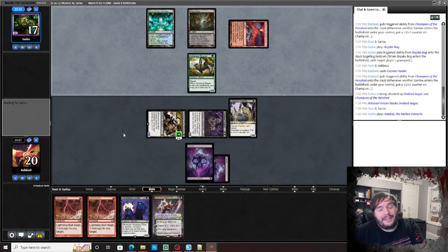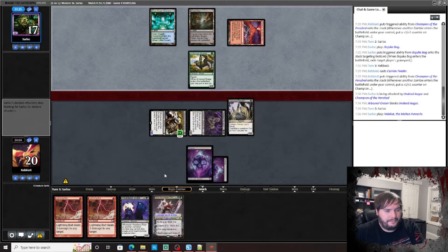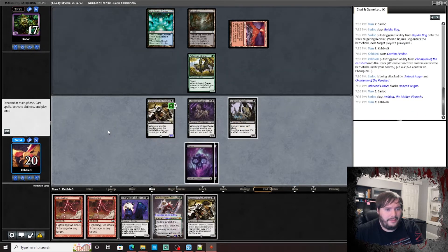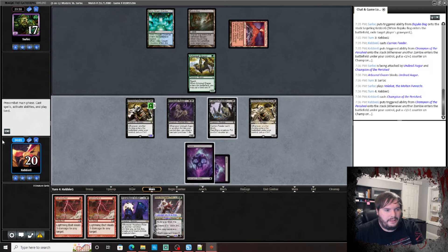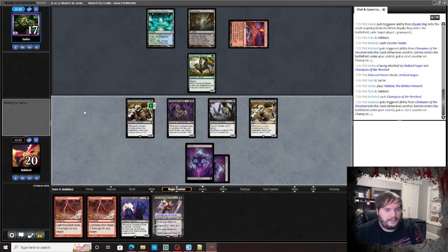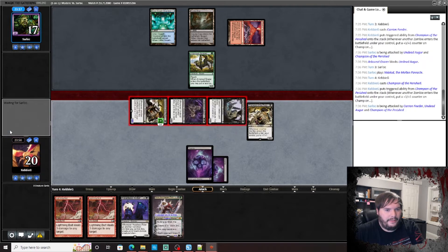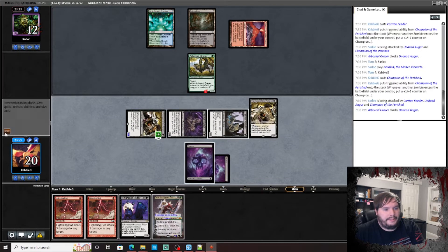He could play Dryad this turn or Azusa — why wouldn't you? Unless you don't have it, I guess that's valid. Another Champion of the Perished. Grow the dorks, go to combat, attack. Pop it, pass the turn.